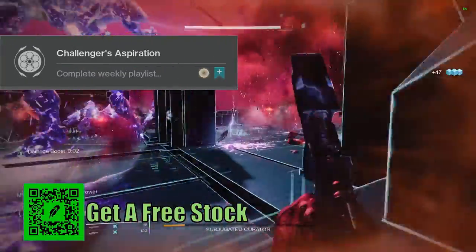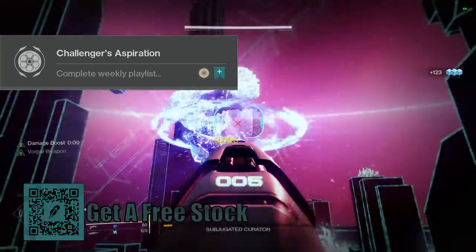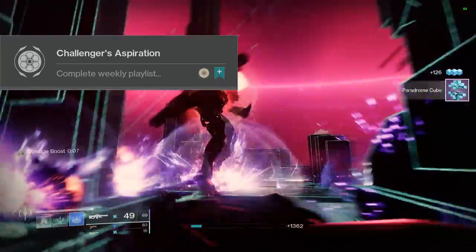At number 6 we have Challenger's Aspiration. Complete weekly playlist challenges — that's basically just doing the Zavala, Drifter, and Shaxx weekly things where you do the bounties.